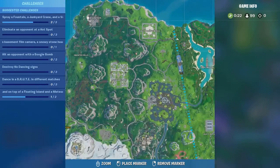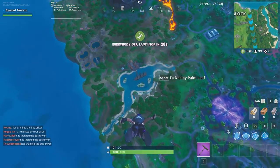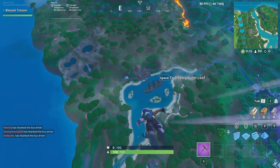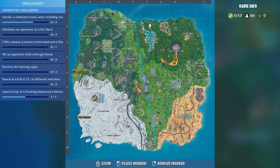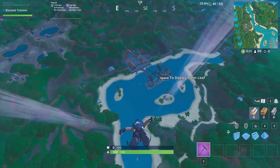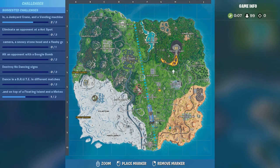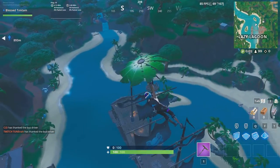The junkyard crane is in Junk Junction — a lot of videos talked about this, you just go and spray the crane. Vending machines work with any vending machine around the map, you just need to find one. But one thing I did struggle with was the fountain.